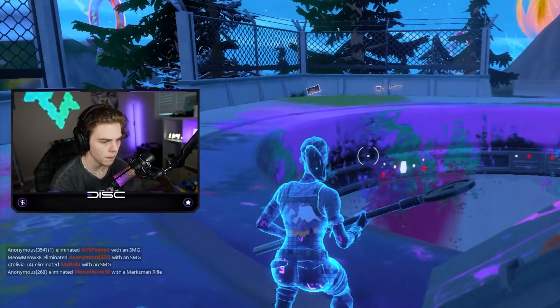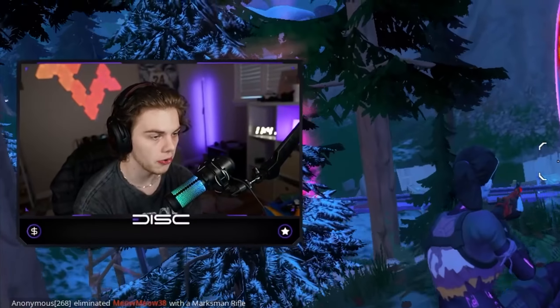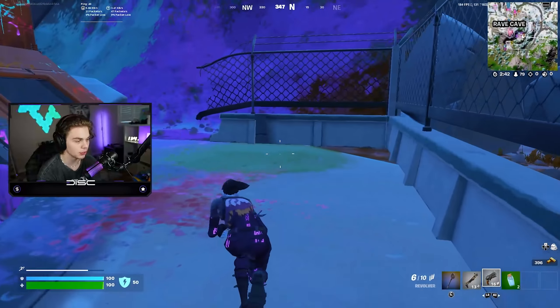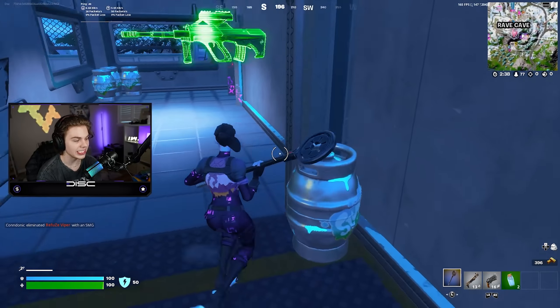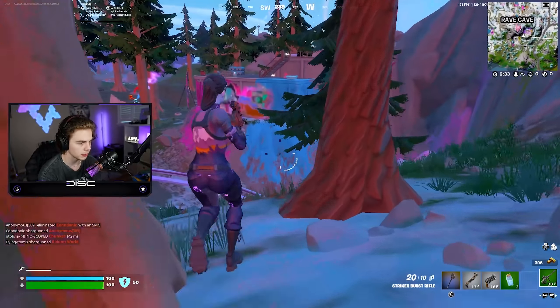You might be asking yourselves what makes this the best landing spot - I'm about to show you right now. Epic has actually put slipstreams back in from Season 9. Yes, ladies and gentlemen, slipstreams are back! You can literally go around the entire POI of the Rave Cave. This POI is huge - it's literally massive.